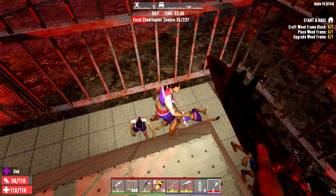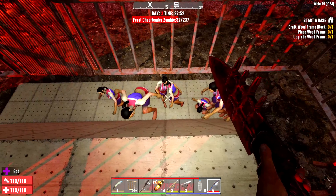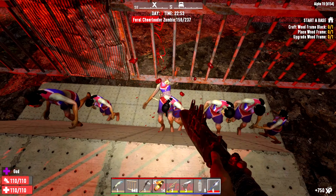Uh-oh, something broke. It is interesting how they look up at you. Demolishers and cops don't work well with this. I tried to do this with the mini-zombies in Alpha 18, and the explosions basically demolished this particular type of base.